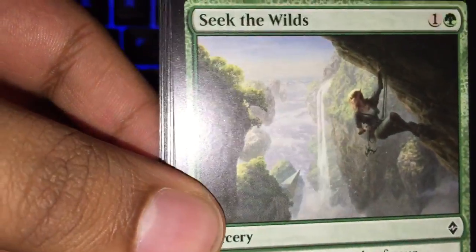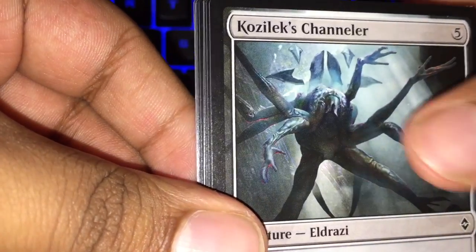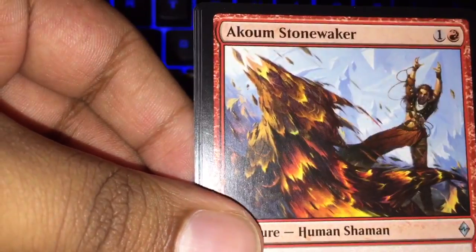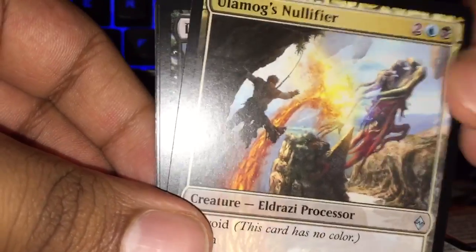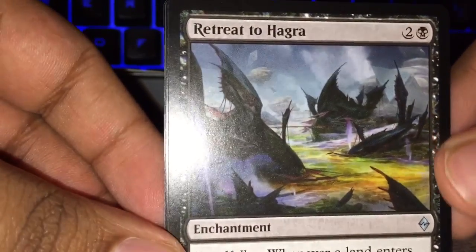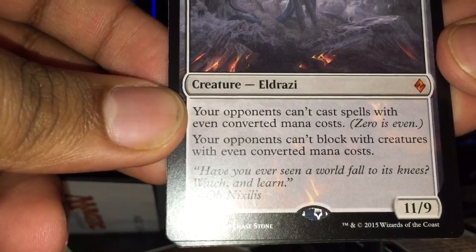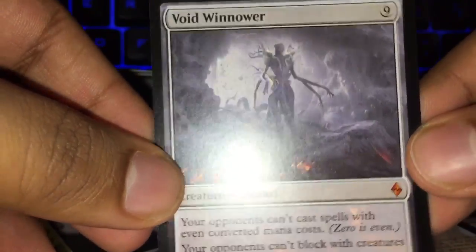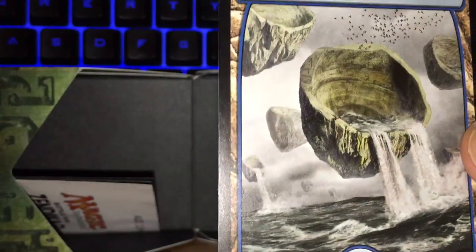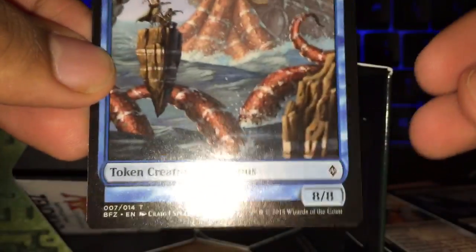Depending on how good this Ally Encampment Land is, we're going to be doing pretty well — it's already like a $5 card. Seek the Wilds, nice. Akum Stonewaker is our first uncommon, Ulamog's Nullifier again, Retreat to Hagra — interesting cycle of enchantments. And our rare — another mythic — Void Winnower! Your opponents can't cast spells with converted mana costs that are even, and they can't block with creatures with even converted mana costs. 11/9 for 9. This is an amazing card, I love it. And look at that — Full Art Island making its return. Love it. And our 8/8 Octopus Token — how flavorful.